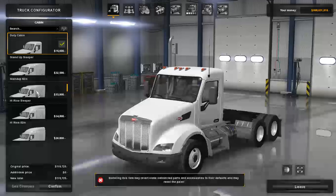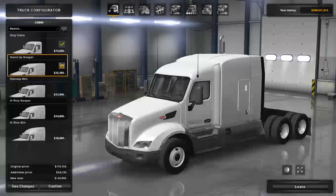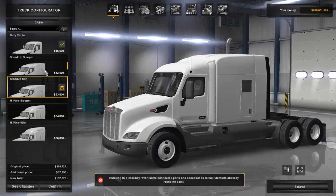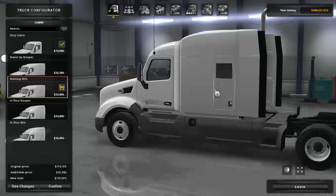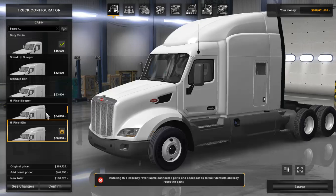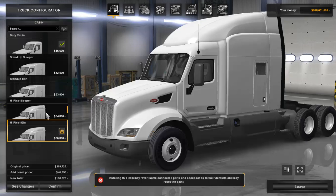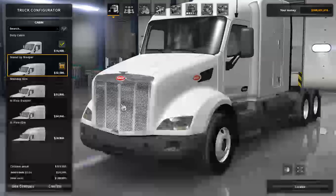Going into the cabin, we have five different cabins to choose from: the duty cabin, the stand-up sleeper, the stand-up 82-inch bunk, and the high rise sleeper which has the aero cab deflector on top. The 82-inch bunk has more depth and its own molding, plus a little window door on the side. I'm going to go with the stand-up 82-inch bunk today.